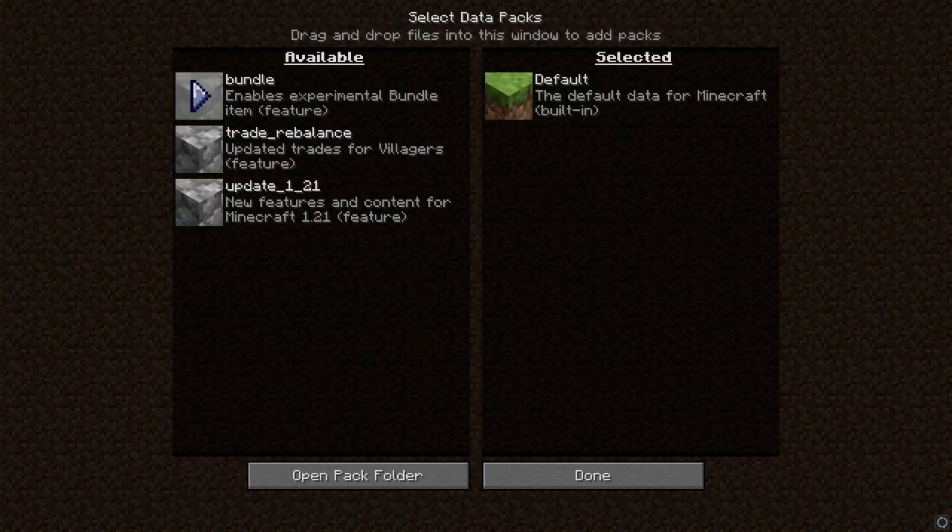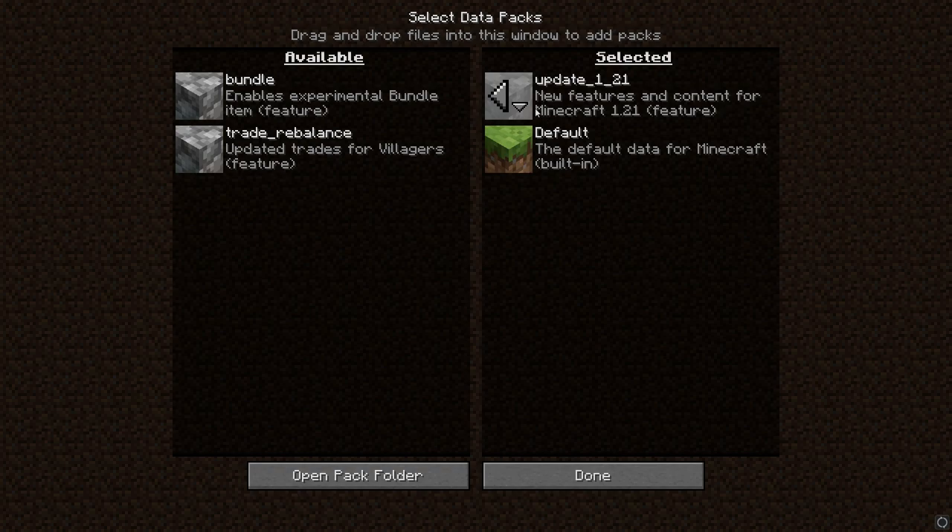We go to data packs. The data packs in the available section are data packs available through Minecraft, or you can throw your own data packs in there. We're going to look for the update 1.21 features. If you do not add this in, you are not going to be able to use things coming to 1.21 like the crafter and other items. There's also a bundle pack and updated trades for villagers available, but we don't need those.